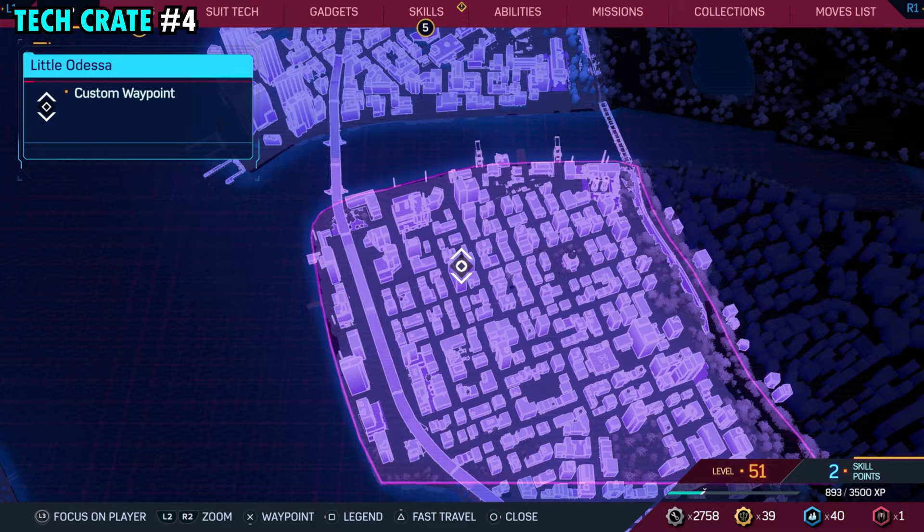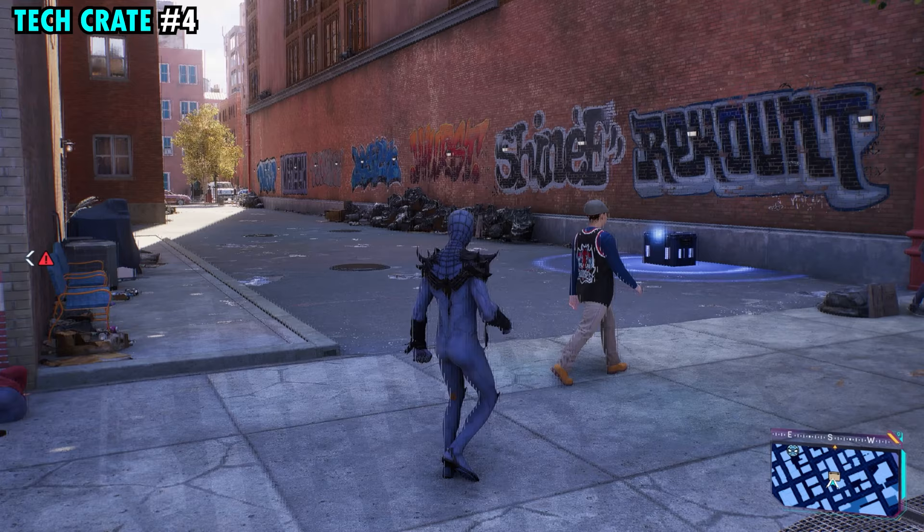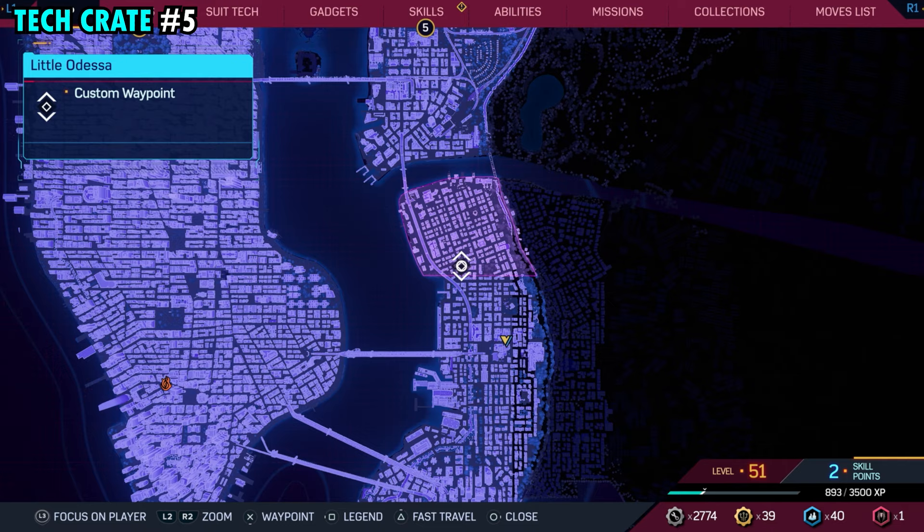Number four is pretty close to the middle of the district. This one is going to be found in an alleyway — the marker looks like it's on this massive building with the water tower, but we're actually in between that building and this building right here. Just make your way to the alleyway where the marker is, in between all three of those buildings, and right over here by the graffiti on the brick wall, you will find tech crate number four.